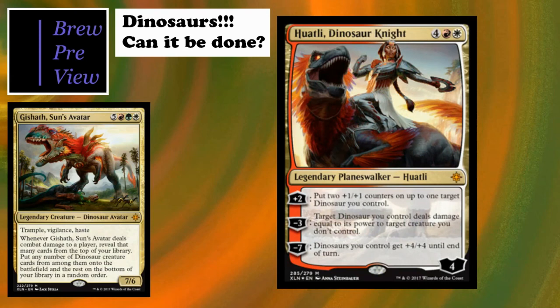Huatli, Dinosaur Knight comes in the planeswalker deck and is the card that the Sunblest Magister tutors for. Six-cost, four-loyalty planeswalker. Plus two: put two +1/+1 counters on up to one target dinosaur you control. Minus three: target dinosaur you control deals damage equal to its power to target creature you don't control. And the minus seven - why we really like this card - gives dinosaurs you control +4/+4 until end of turn. A great overrun finisher; I wish it gave trample.